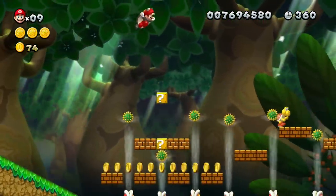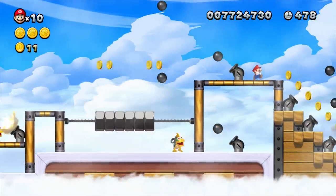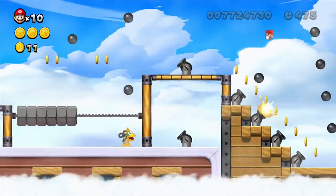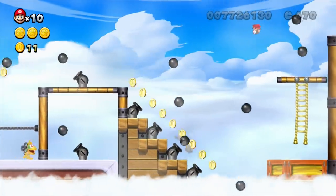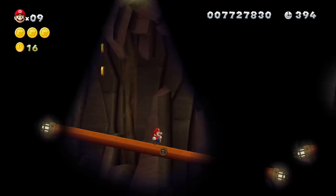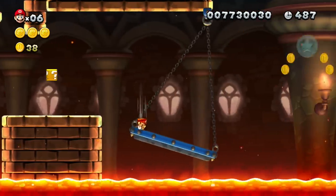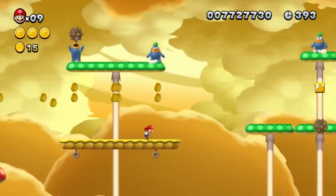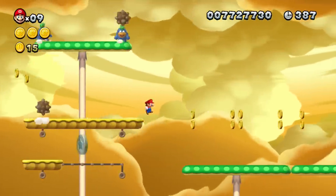Let's talk about the setting — that one is quickly explained. Each stage features a certain coherent setting in which the level takes place. Sometimes it's flying airships, sometimes a dark cave in the desert, sometimes a lava-filled castle, or huge mushrooms in the sky. Just a simple theme that sets the mood, ties everything together, and helps not to make it feel random.